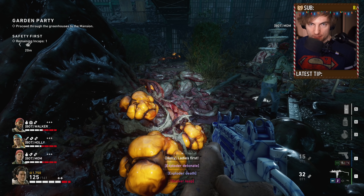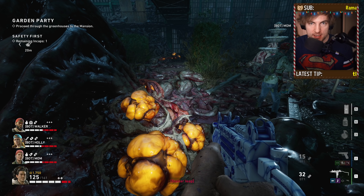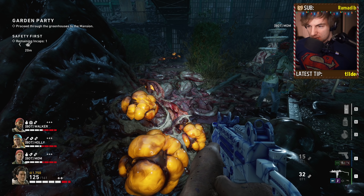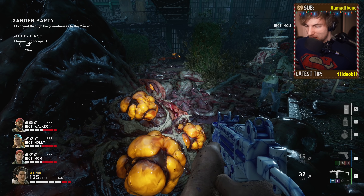Today I'm going to show you what the 18 second trick is in Back 4 Blood and how to do it. Basically what it does is it lets you cut the amount of hordes you have to deal with in half. I get asked about this every single time I stream because they're like, why are you guys counting out loud? What's that all about? So let me explain.